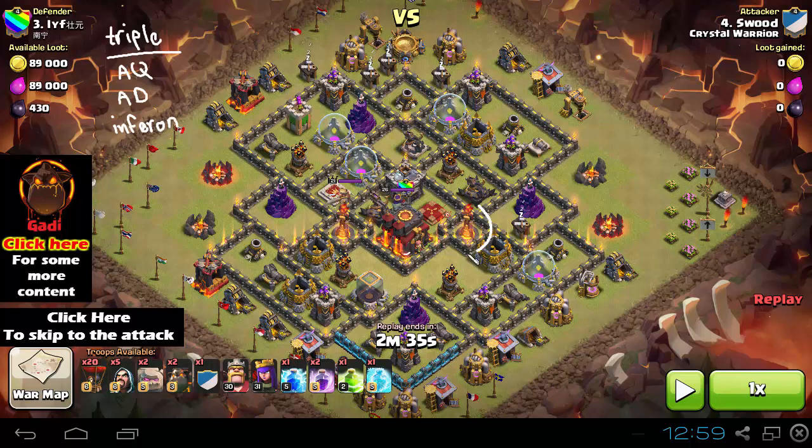Once you identify those three together, you know where to attack from. You're going to release two golems and a few wizards to funnel. The King is always sent last — you don't want him running around the base chasing buildings on the outside. King goes last, after the wizards and the Archer Queen have cleaned the way.